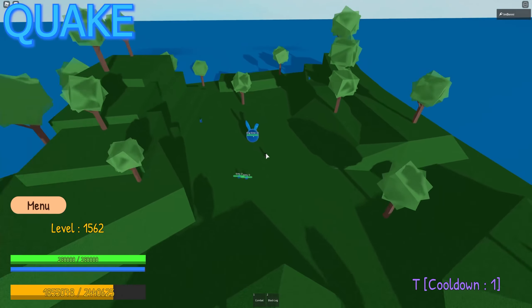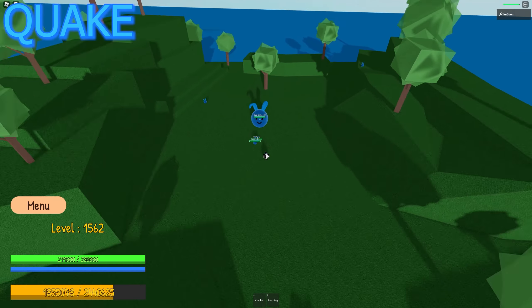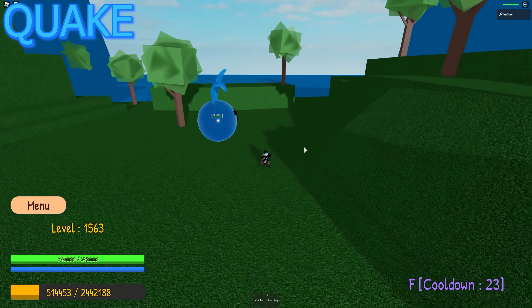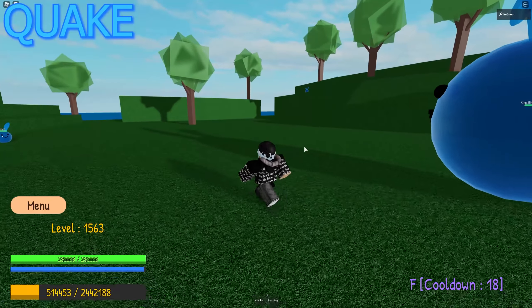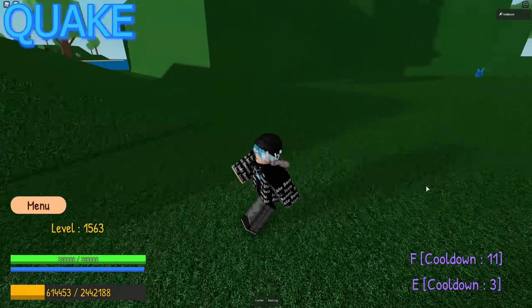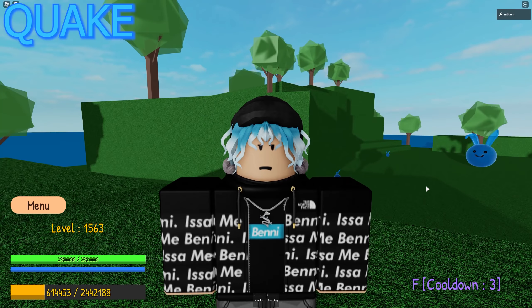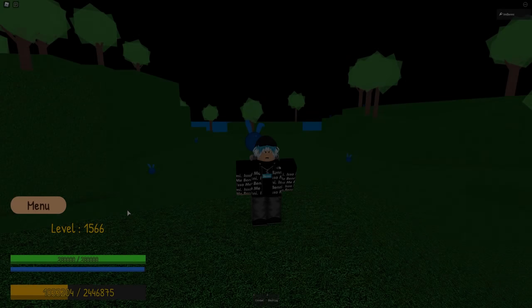The last quake fruit move is the ultimate — press F to send two waves crashing down that hit every NPC. Since NPCs respawn fast, you can kill them twice. If you're a high enough level you can easily clear an island and get levels fast. The cooldown is 30 seconds, so you can't spam it, but it's exceptional for AFK farming. That was the quake fruit.